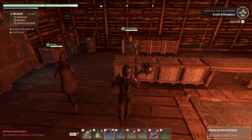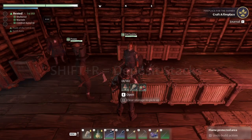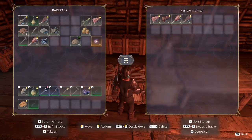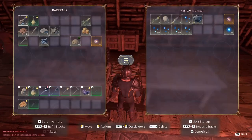Shift+R, man. If you're tired of drag and dropping or shift-clicking items into your chest and storage, then just Shift+R it. It moves everything from your inventory that matches what's in the storage container. That means you can just go to each container and Shift+R until everything is put away. You're welcome.